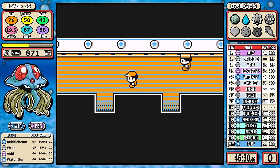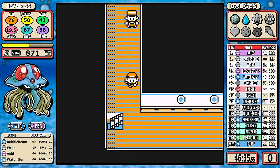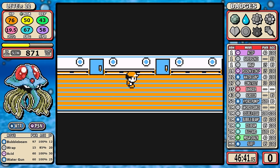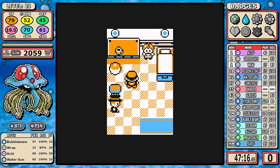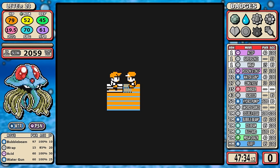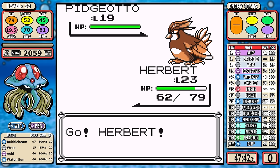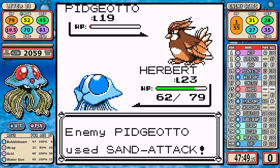Unfortunately we can't get Body Slam. I'll go on record saying that if Tentacruel got Body Slam, the Swords Dance strategy would be much more viable — it would play closer to something like Venusaur. But it doesn't, so we work with the moves we have. I will be picking up the Gentleman's Rare Candy, and then it's straight on to Rival 3. I have Bubble Beam — I'm a man, I take risks, so I go for Bubble Beam on Pidgeotto.